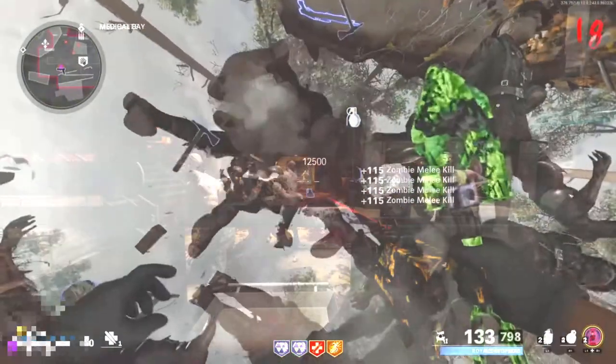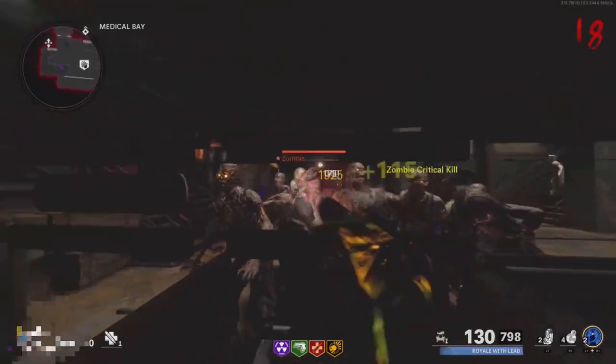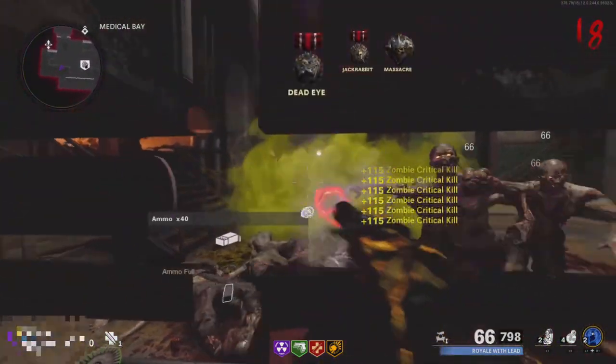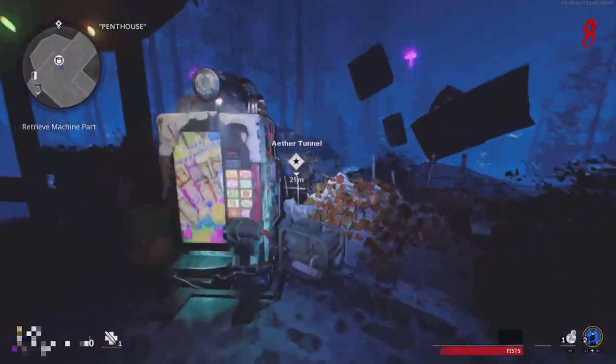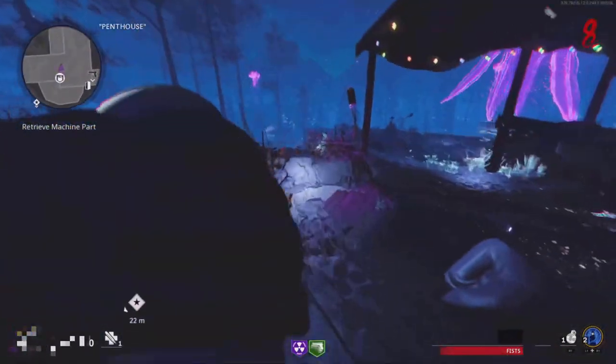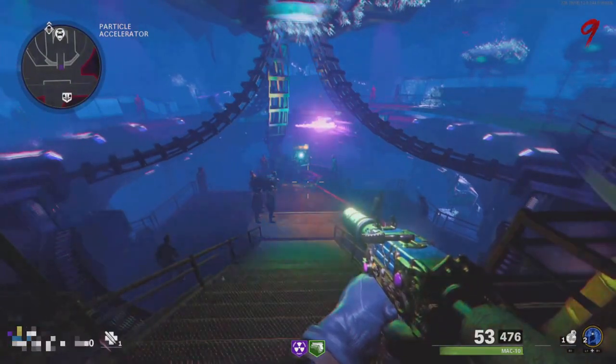This is easily the best Cold War Zombies XP glitch I know. All you need is Easy Shot tier three, Mule Kick tier three, and PhD Slider tier four. Make sure to grab all your perks in the Pack-a-Punch sequence, and I also recommend doing the Coffin Dance Easter egg to get a free drug and a chance at wonder weapons. Upgrade all your weapons before starting.